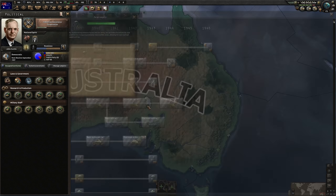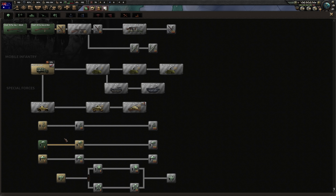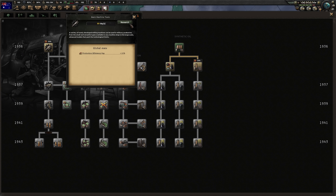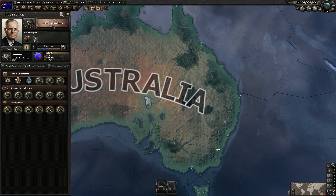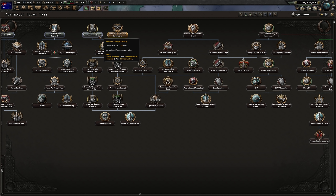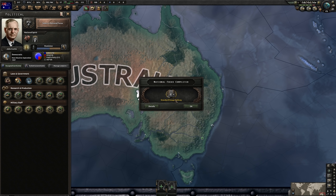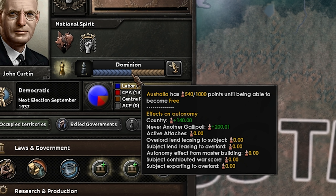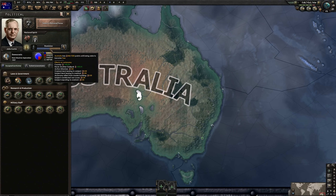Now we have our paratroopers — that's pretty much all the research you'll need for this achievement. The first industrial focus is done. Unfortunately, we're not quite there yet, so we'll take a second one as well. That concludes our second industrial focus. As you can see, we need 10 more points to reach 55% progression towards freedom, and we can save up 10 days in this focus tree. Let's do that.